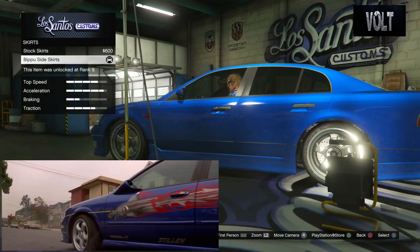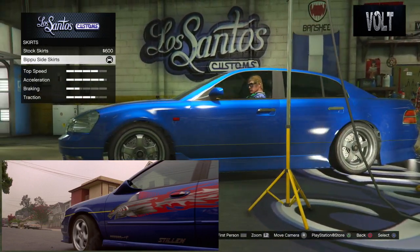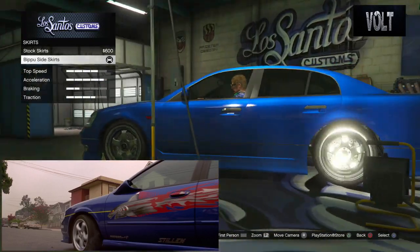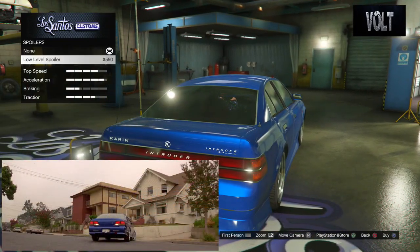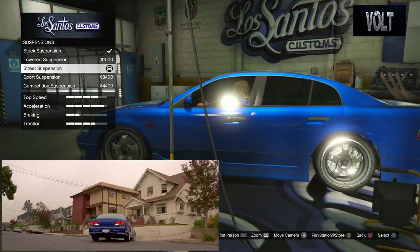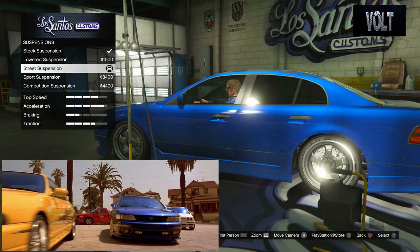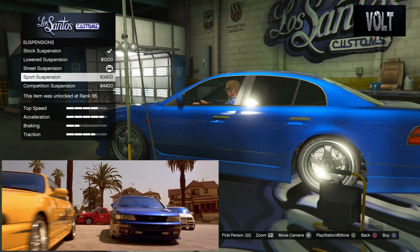Move on to the skirts. Put on the Bipdu side skirts, which is an interesting name, but it pretty much completes the full body kit of the car. It's not very much — at the maximum it's probably $2,000, if that. From there, move on to the spoiler — it had no spoiler, so don't worry about adding that. From there, move on to the suspension. I went with the street suspension. It seems like the car was lowered a little bit — probably either lowered or street. I went with street. I wouldn't go all the way down to sport or competition.